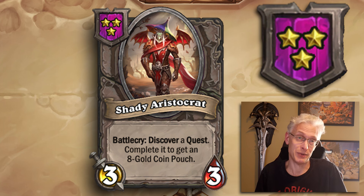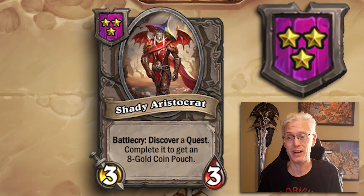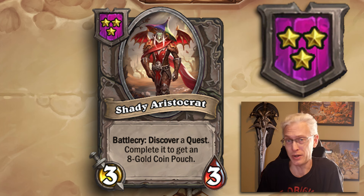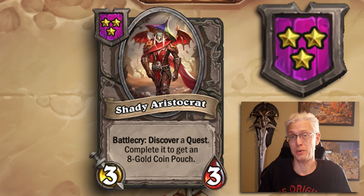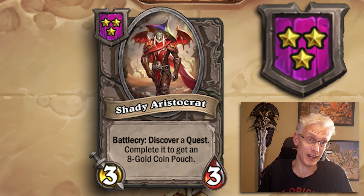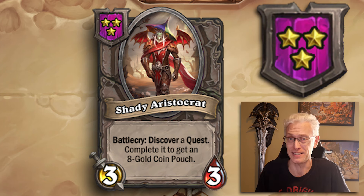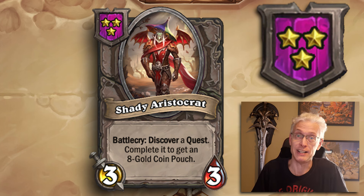Tier 3, 3/3 — Shady Aristocrat is an easy pickup. Battlecry: discover a quest, complete it to get an 8-gold coin pouch. These quests are usually not super hard to complete. If you have a Bran or any way to trigger additional battlecries, you get tons of value. Even just putting down one of these, that battlecry is worth it. And if you can get extra triggers and complete two or three quests in a turn, it is ridiculous. Always take Shady Aristocrat if you're in a good position.